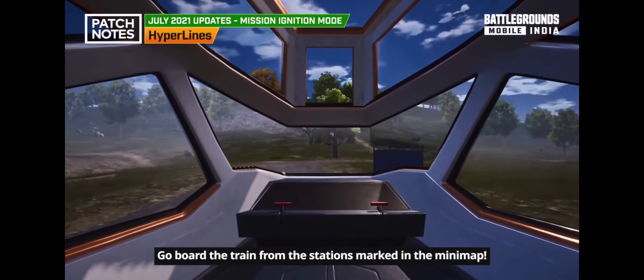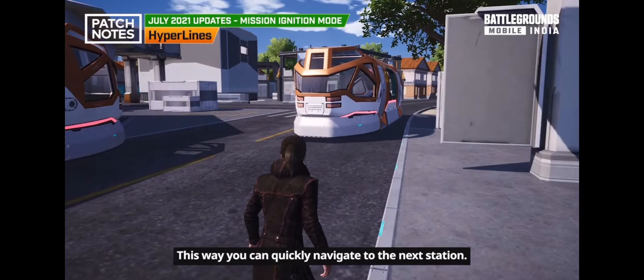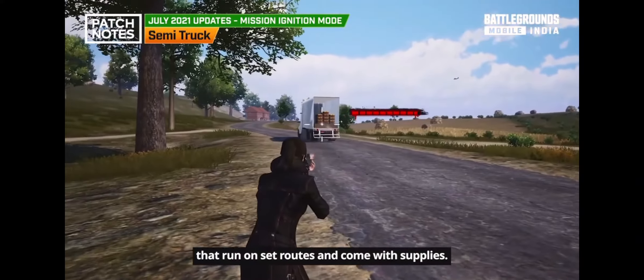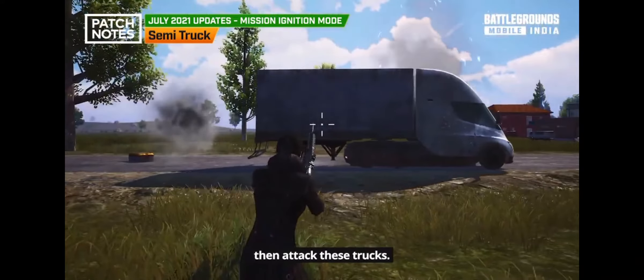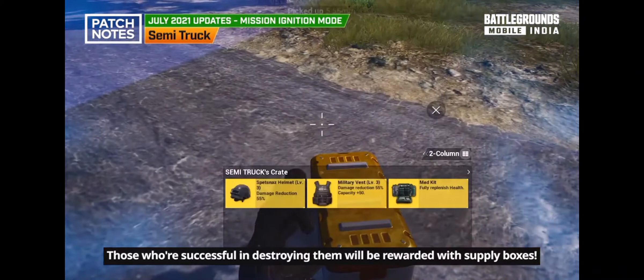Board the train from the station marked on the minimap to quickly navigate to the next station. Semi-trucks are autonomous driving vehicles that run on set routes and come loaded with supplies. Attack these trucks, and those who successfully destroy them will be rewarded with supply boxes.